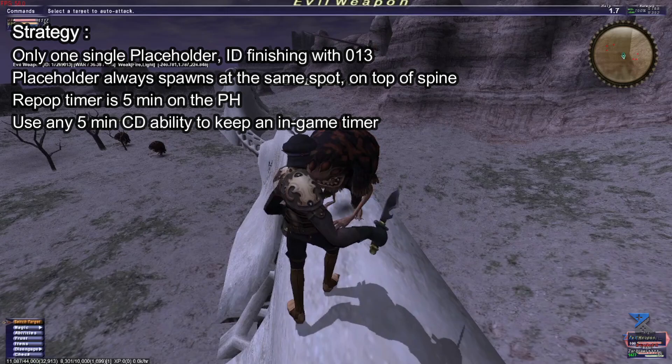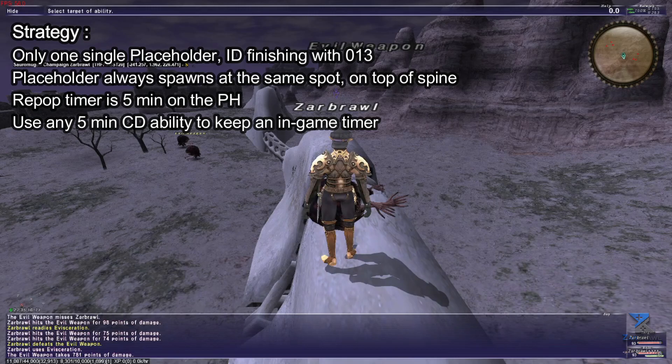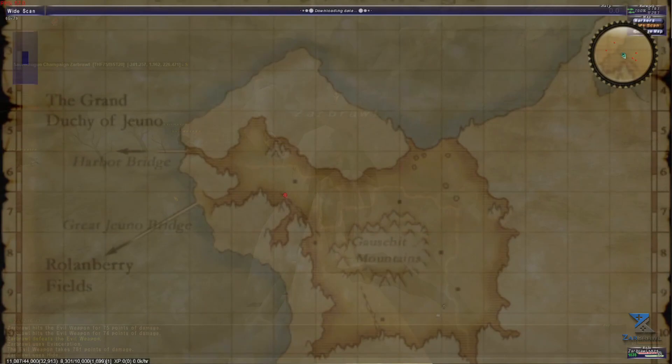The repop time for the evil weapons is exactly 5 minutes, so you can put a timer once the mob disappears after being killed to time the repop, or even easier, simply use an ability with a 5-minute cooldown. I like to use Hide after every kill on my Thief so I know exactly when the placeholder is supposed to pop. If it does not, that means Blighting Bran has popped somewhere along the spine. Keep in mind, while the placeholder always spawns at the exact same spot, the notorious monster does not and can spawn anywhere along the spine.